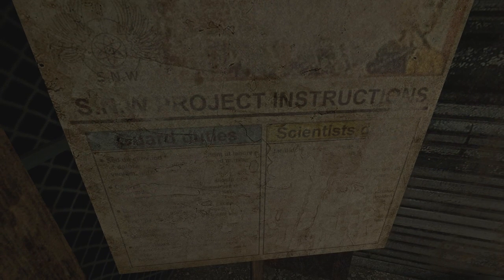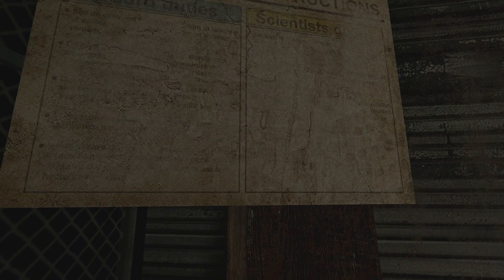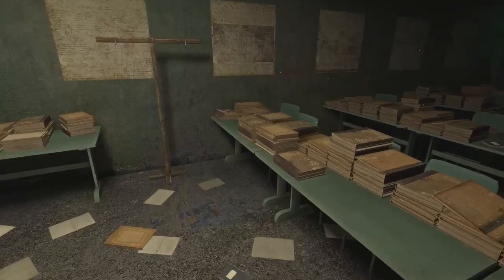This is some regular old science paper — they must have been doing science around here. SNW project instructions, guard duties, scientist duties. Not only is it basically unreadable, it's not in English. I can't make out what it says in its original language, and it's not translated so I can't read it in mine either.